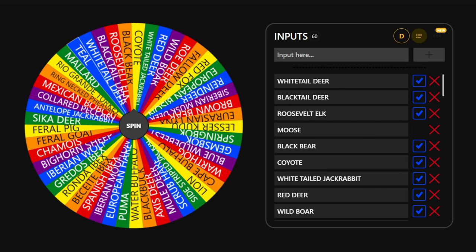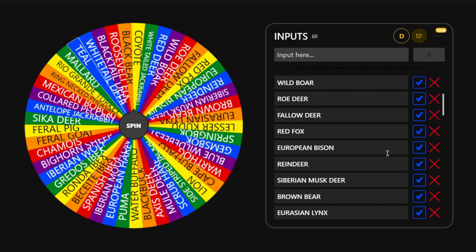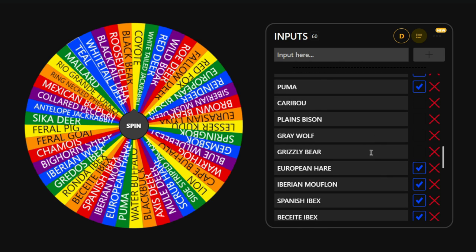At least for now, any species on maps that are bugged will also be excluded. For example, since I can't fast travel to any of my outposts on Silver Ridge Peaks, all species exclusive to Silver Ridge are taken off the list. It's the same for Yukon — I can't play Yukon the way I'd like to right now because none of the outposts work for me. Until that's fixed in the next update, those species won't be on the wheel, but once it gets fixed, everything will be back.